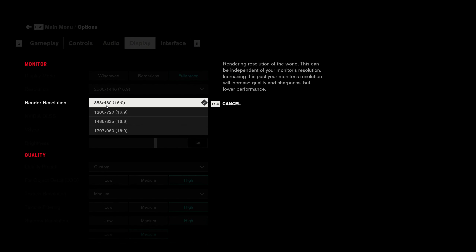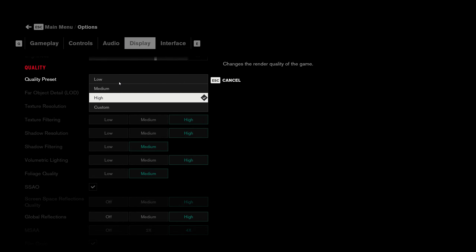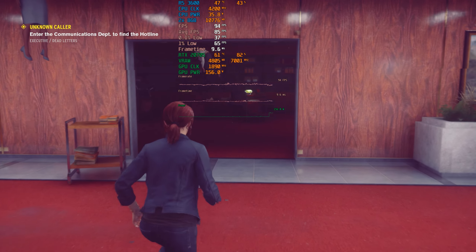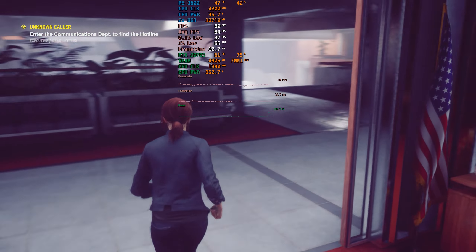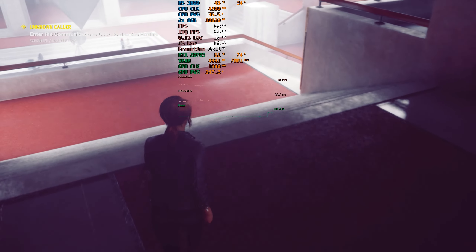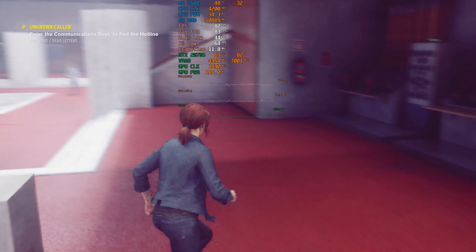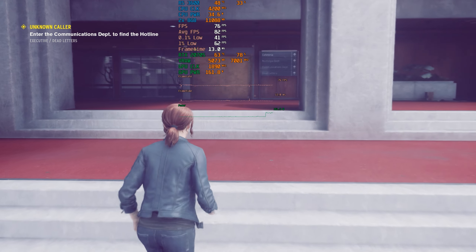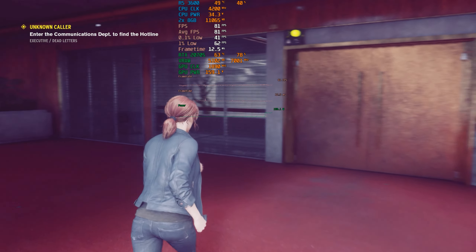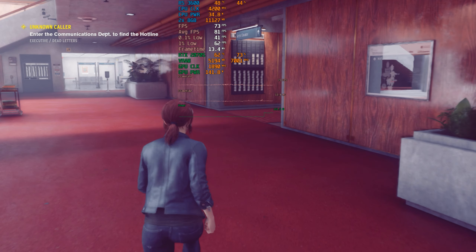Now setting render resolution to 480p with DLSS ultra performance enabled, everything else at the highest possible settings. With DLSS ultra performance, the game is extremely easy to run — we're getting around 80 FPS and the 1% and 0.1% lows also look pretty good. However, the resolution does look a bit off; you can clearly tell upscaling is being used — just look at the character models, there's some shimmering on the jacket.